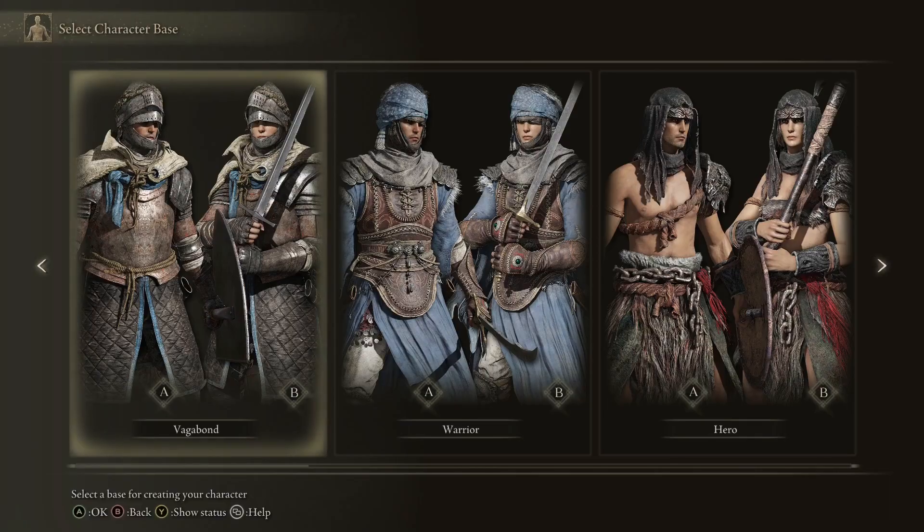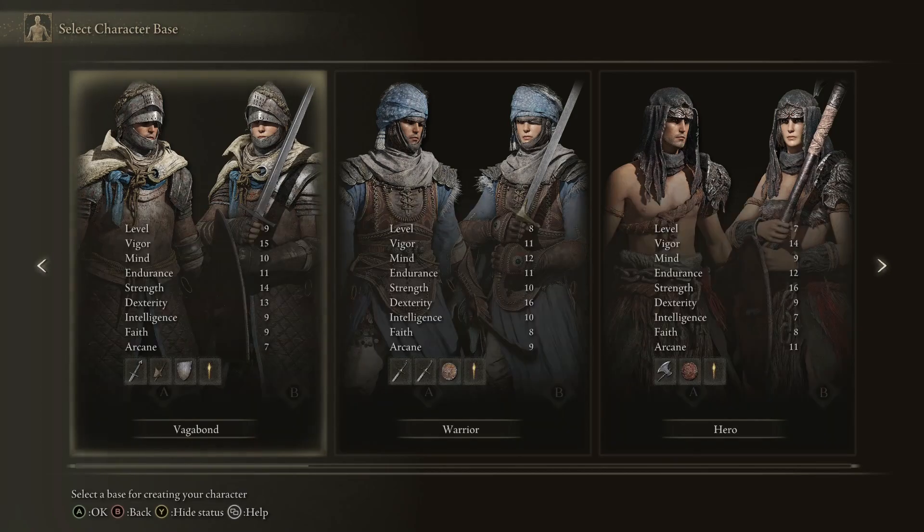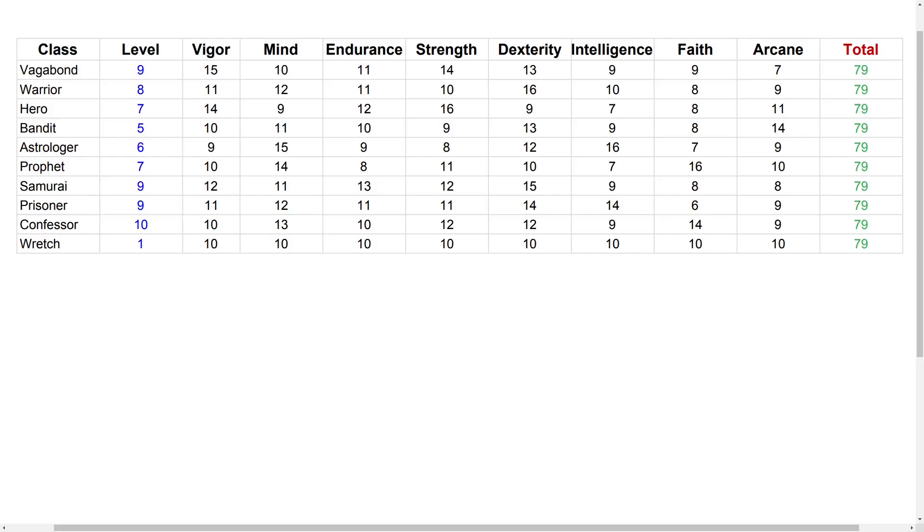Today I want to have a look at the Elden Ring classes. If you press Y you can see the stats. I did some mathematics to calculate what would be the best stats per level that you could gain from all the classes — here it is on screen. I took the stats, counted them all up, and counted one level as one stat because you can allocate one stat per level.